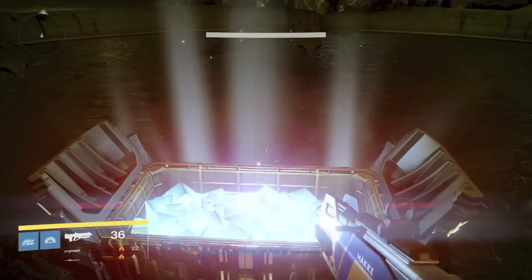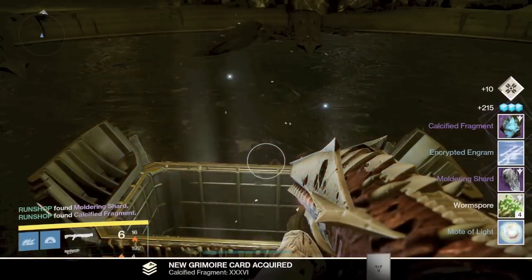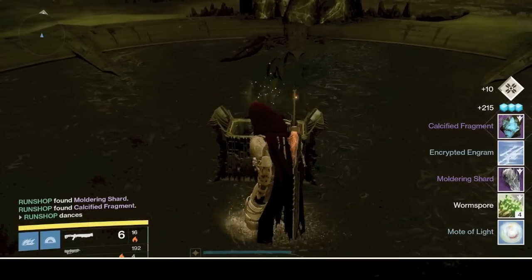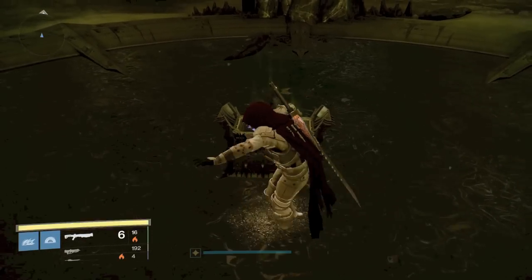You know how to get keys: you need Wormsinger Runes and you get those from killing Hive. The Skyburners beacon you get from killing Cabal. The Agonarch Rune you get from killing Taken. Holy moly, this is a long video. Hopefully you watched it and it helped you out. Have a good day, guys. See ya.